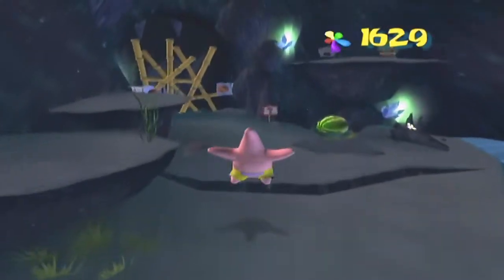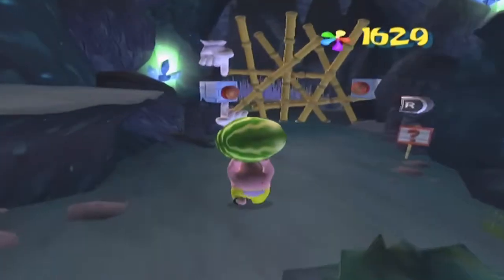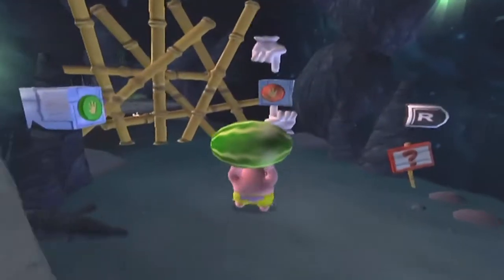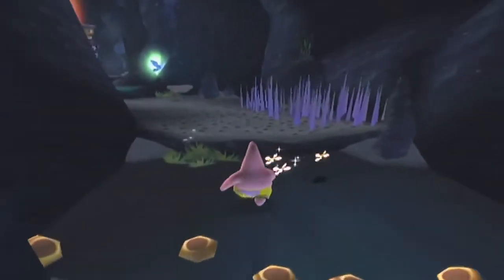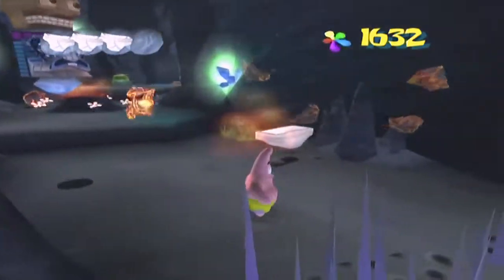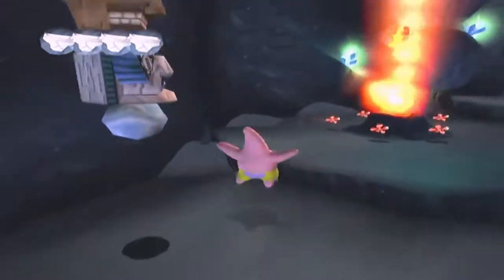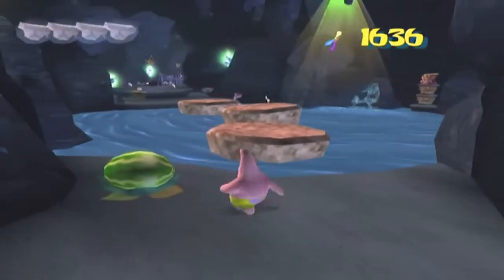It starts off pretty simple. All we gotta do is pick up this little watermelon — the game calls them throw fruits, but I'm going to call them watermelons. Pick it up and throw it at the two buttons. Make sure you wait until you see the hands appear around the buttons so you know you're locked on target. If you take damage by the spikes, don't worry because there's a pair of underwear waiting for you on the other side to replenish your health.